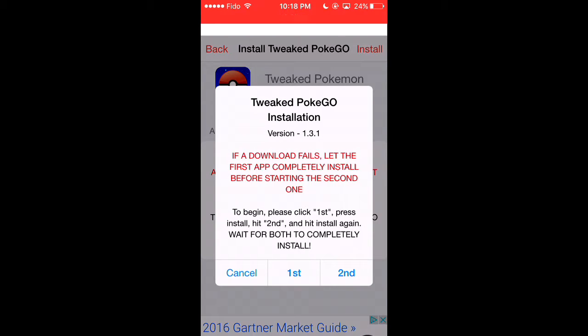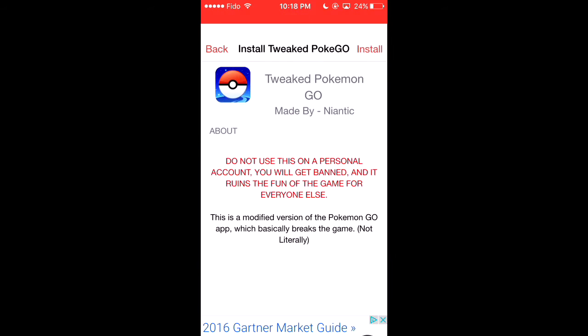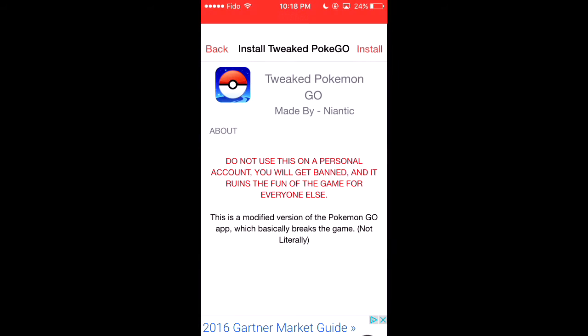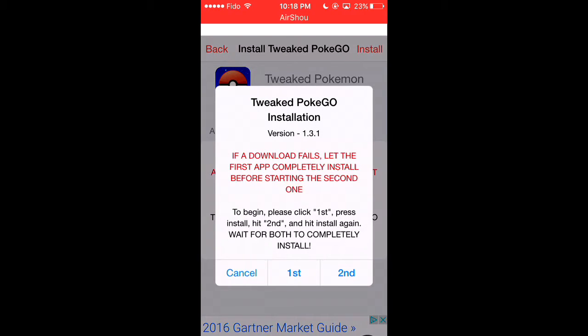So what you have to do — you have to do this step, it's extremely important, or else the game will not work and it will just keep crashing. First thing you need to press is install — that's the first one. Second, install. The reason why you press on the first app is because that is the only app that allows you to play Pokemon Go and in order for it not to crash. If you were just to get the hacked Pokemon Go version, it would not work. So we already pressed first and we already pressed second.